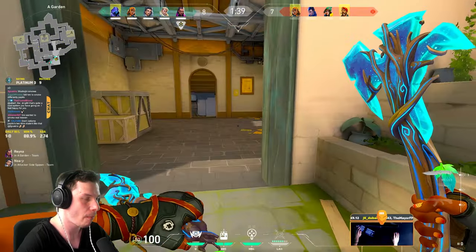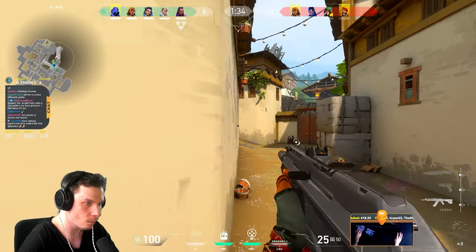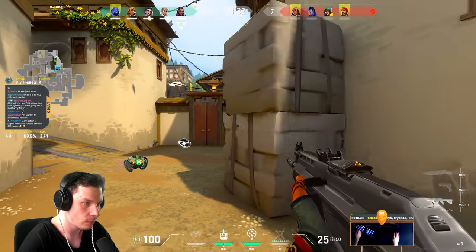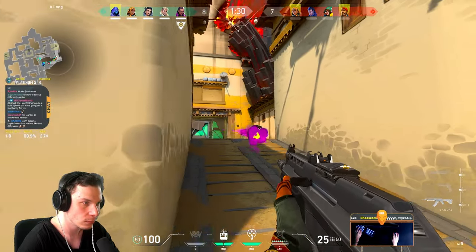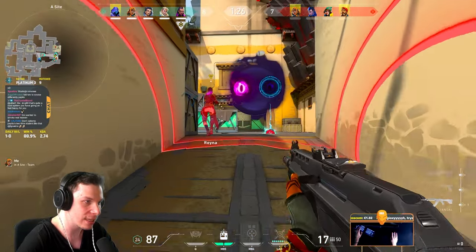A bit of an NPC round, but we take those as well. In this round I did the same execute, since this is one of the best Raze executes for A site, but the only difference is this boombot. Whenever you're pushing choke points or main areas and you expect enemies to jiggle or pop flash you, feel free to use your boombot to pressure them back or to simply scout for the enemies.